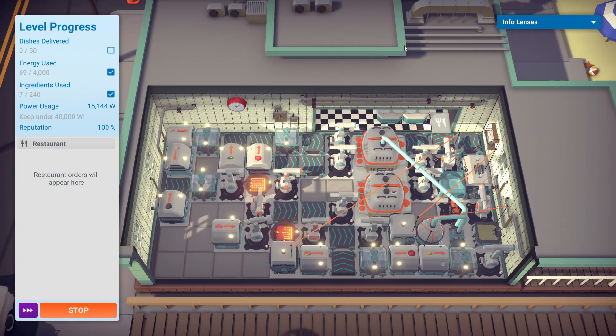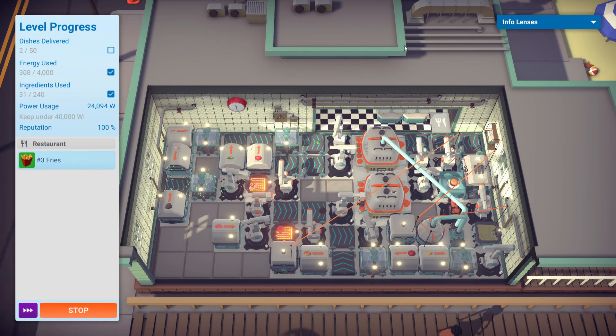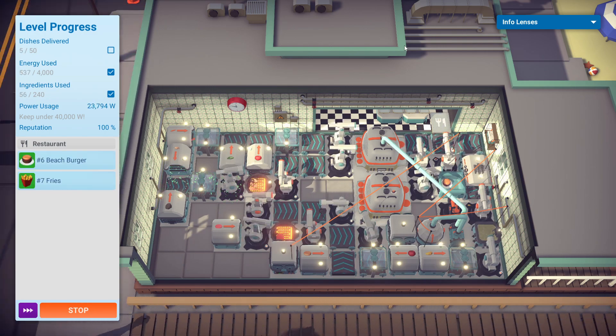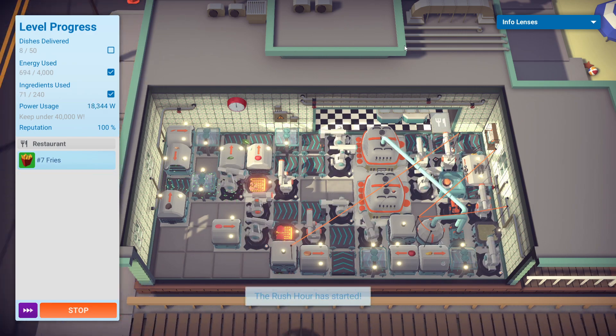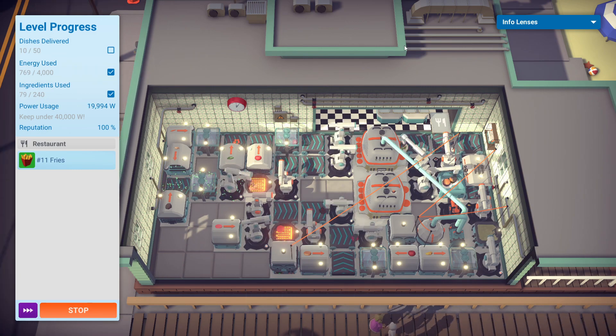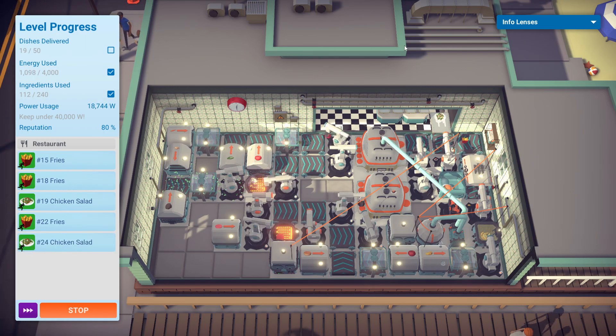The sense that any of this makes is just baffling to me, because you lose like half of your reputation just to achieve your objectives, and I feel like that's just really poor design. 240 ingredients is nothing, but we're using the bare minimum. Whoever gets those burgers before they run off gets those burgers. The people waiting for their food are not waiting that long — maybe a few minutes — and they just get impatient and leave.